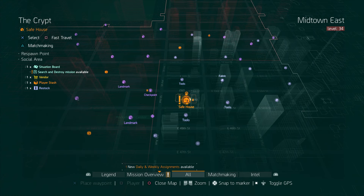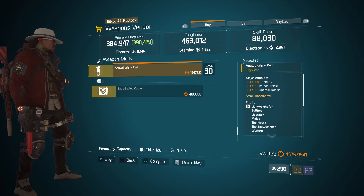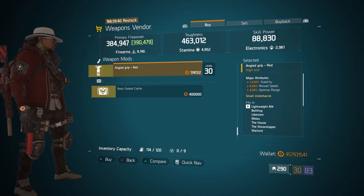For our next gear items, we're going to head over to the Crypt. The weapons vendor has an angled grip red with 13.50% stability, 4.50% reload speed, and 4.50% optimal range for those guys that like to run a little extra stability on their weapons.